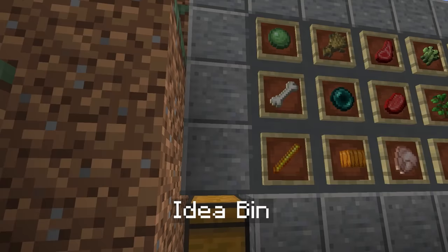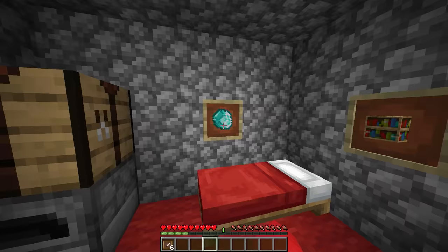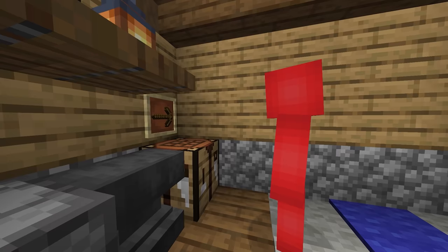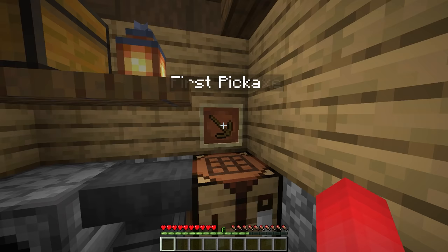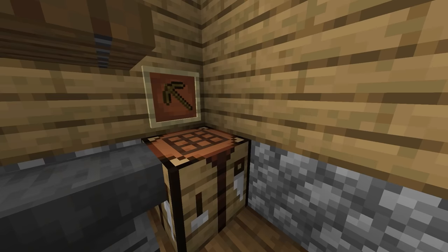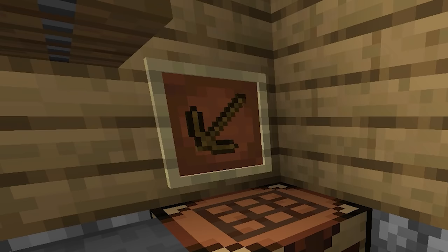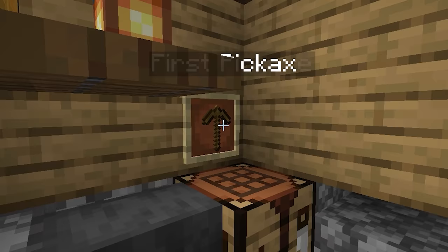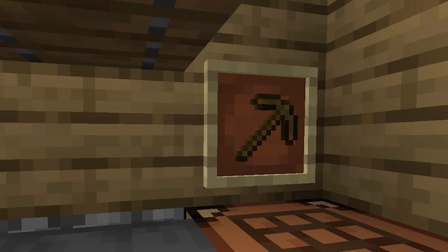Number nineteen: item frames might just be the least useful way to hide your items, but we can use those item frames to our advantage. By using a comparator system like this, we can actually make an item-frame-based unlocking system. Just by rotating the item in the item frame in a specific direction, we're able to completely reveal what we've got going on here. And then when you're done, just rotate it again — simple as that. As long as your friend doesn't have a compulsion to touch absolutely everything they see, you might be able to leave this stone unturned.